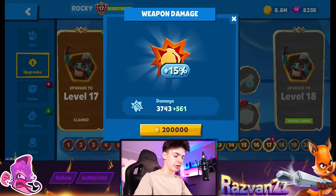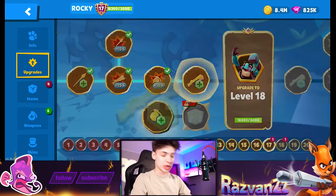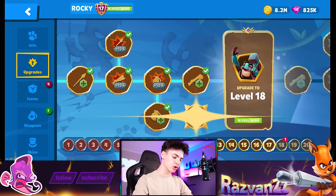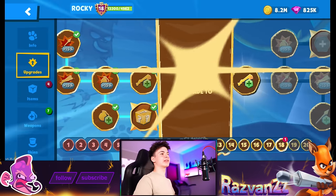Weapon damage is also important here, and I'm looking forward to seeing what the promo instinct does as well — that's super important to know. Bomb point okay, gold item — good news: level 18 is here, and this is where we get the last item slot.